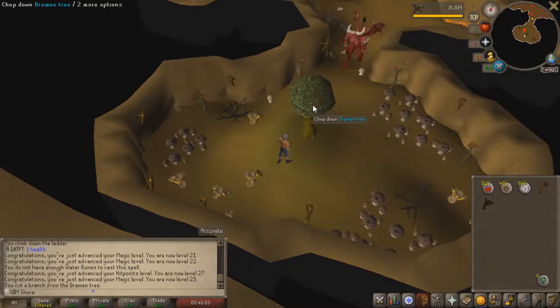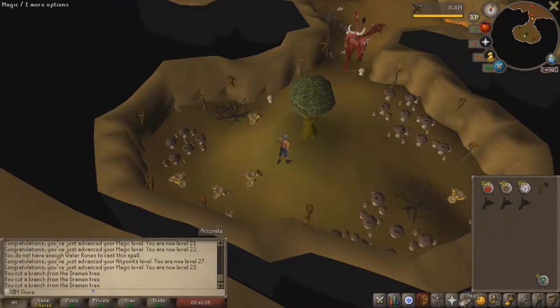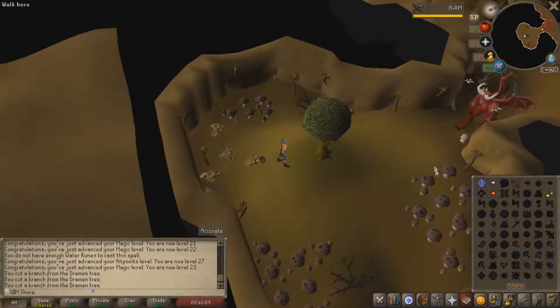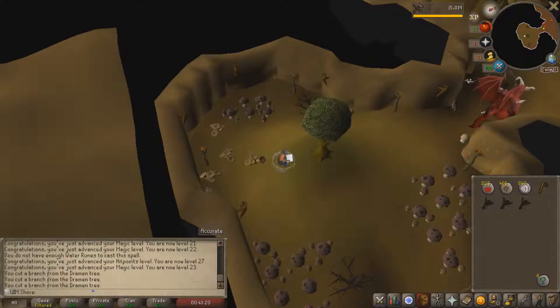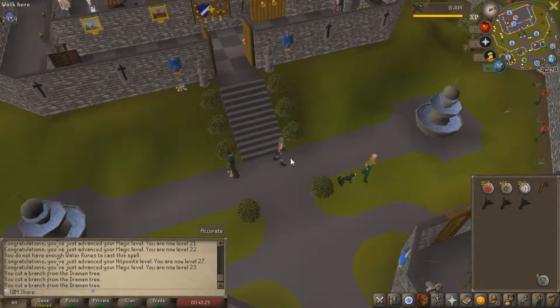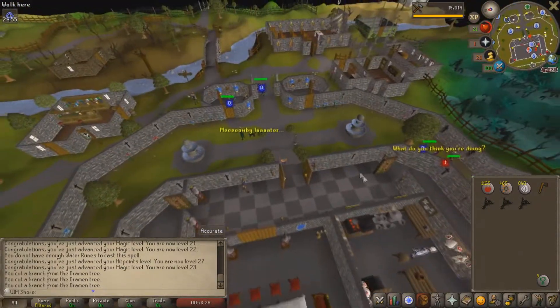And now we can chop this stupid tree. I'll cut a few, but I don't think it matters. And now I'm going to Homeport out of here. Then we just need to get a knife, which is in the Lumbridge Castle, and then I think we're done. It's just that easy. Such a simple quest. I remember as a kid I used to think it was very difficult to do this one, but now you can see it's so easy.